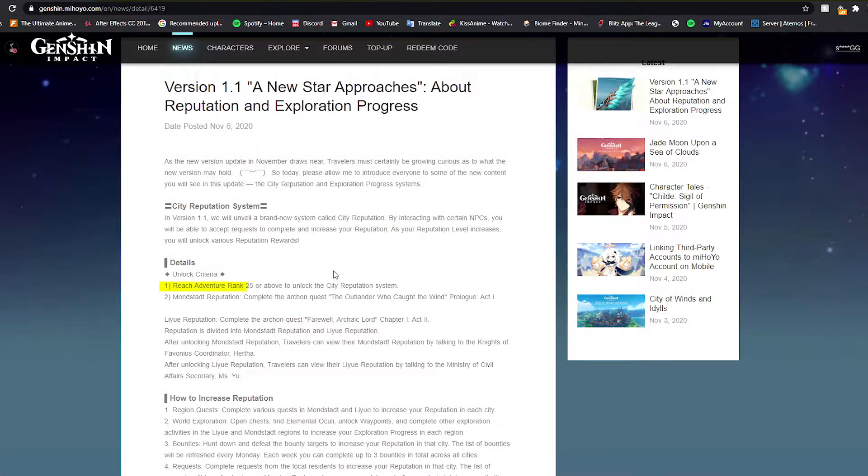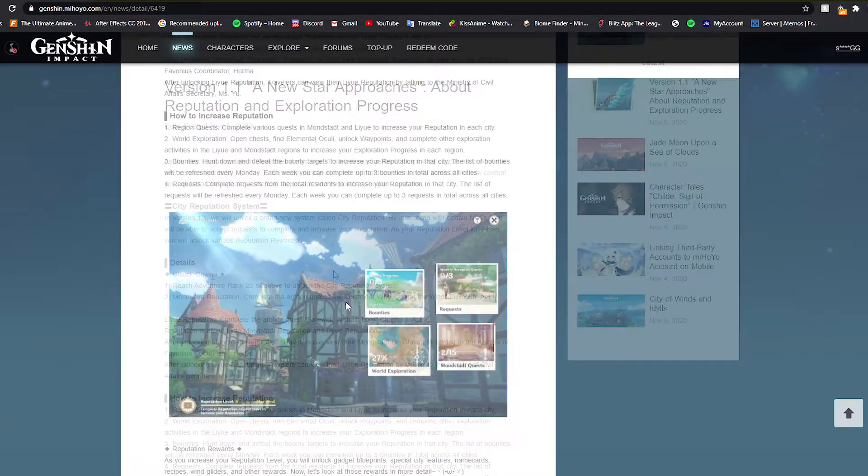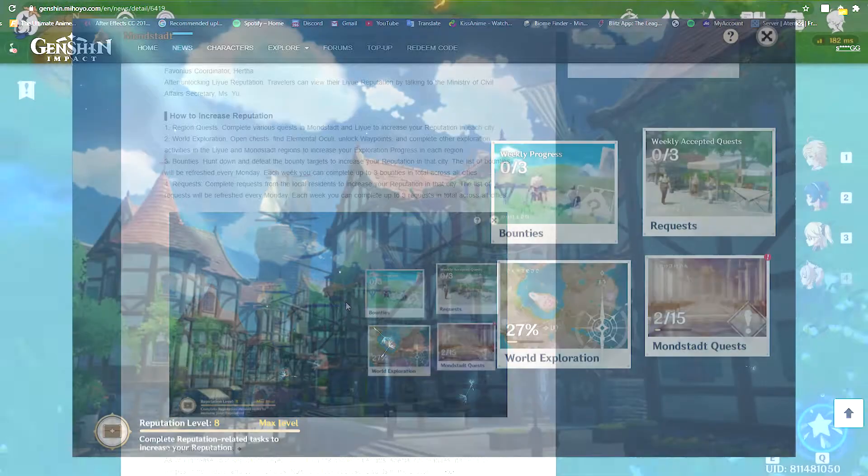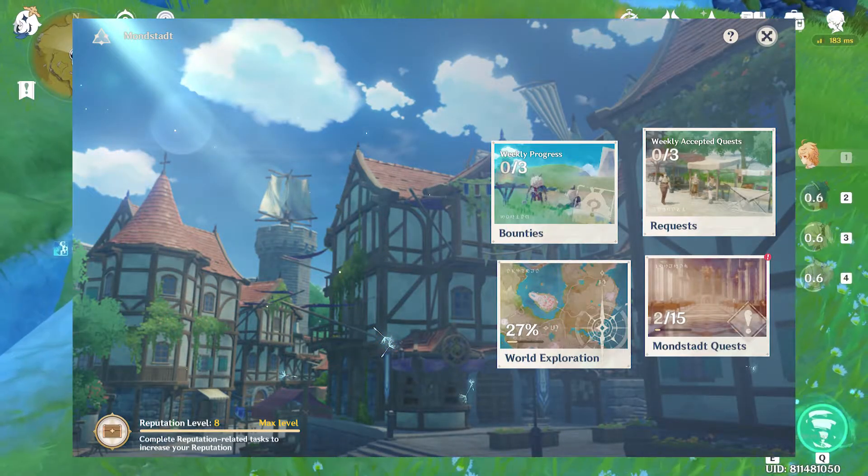First of all, you need to be Adventure Rank 25 or above, and you also need to complete the Archon missions for Mondstadt and Liyue respectively. After unlocking the city reputation system in Mondstadt and Liyue, you can access them from two new NPCs: Hertha and Miss Yu in both regions respectively.